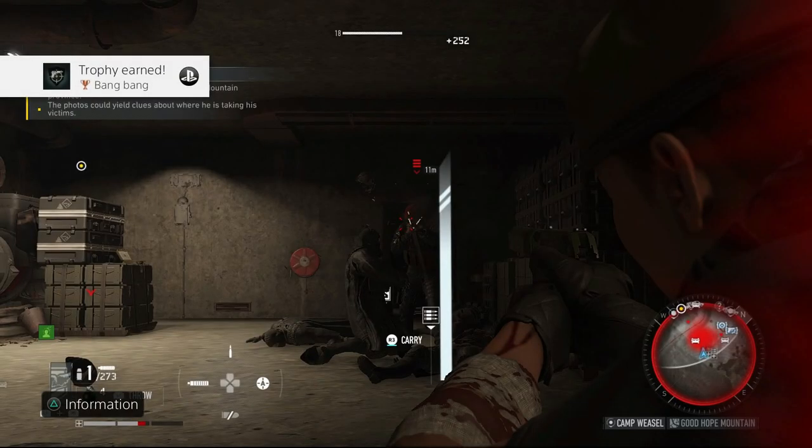Get three headshots with handguns — very easily done in a confined space because the enemy AI is pretty stupid and they'll run at you in a straight line. So you can headshot one, two, three. You can see how easy it is — there's a pile of guys, three on the floor with one going down and more behind him.